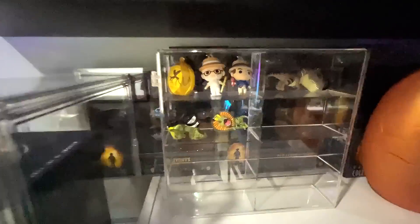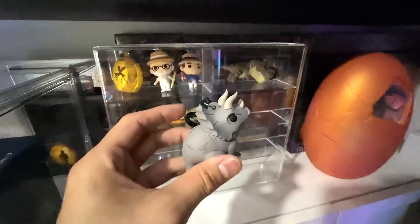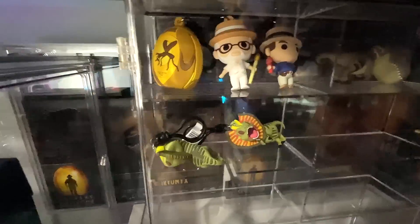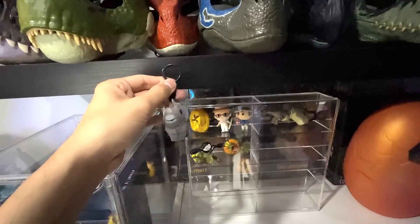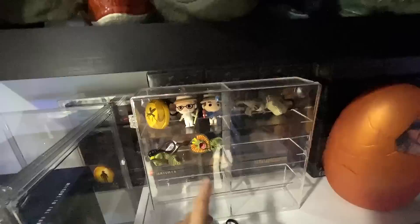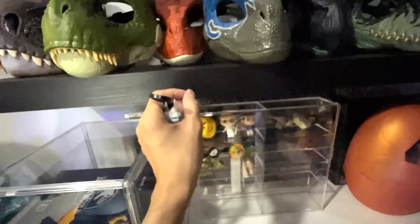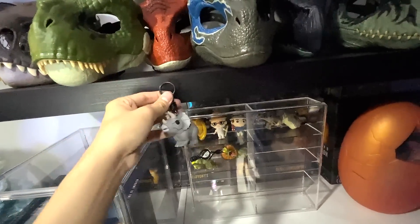I think we should be putting this Triceratops along with the other back clips. They don't really stand well — they keep falling over. Perhaps we can put some pins here and hang them. I'm considering that. Let me know down below whether we should keep the back clips in this acrylic case, or buy some pins with double-sided tape to hang them nicely. What do you guys think? I want you to comment down below.